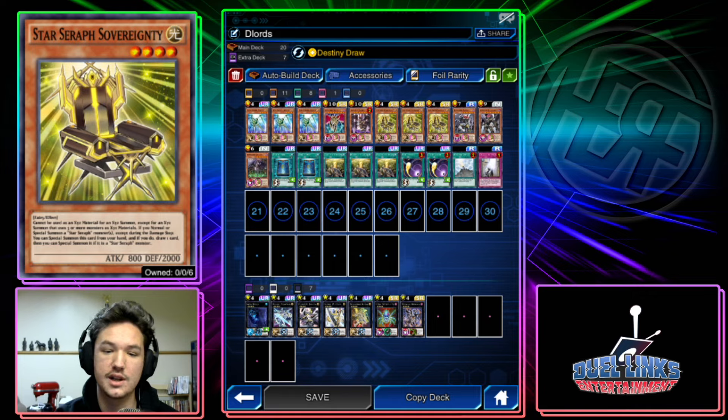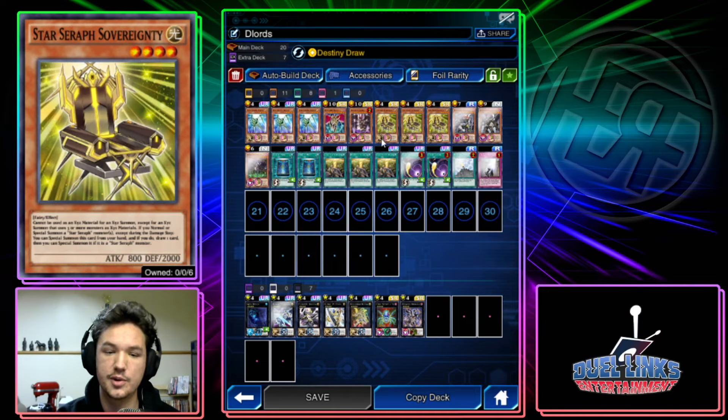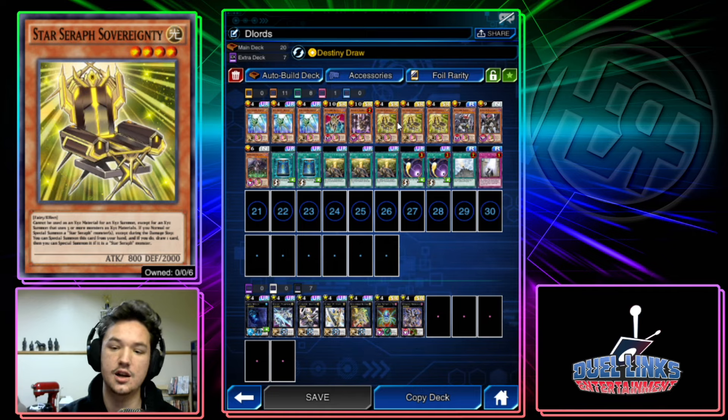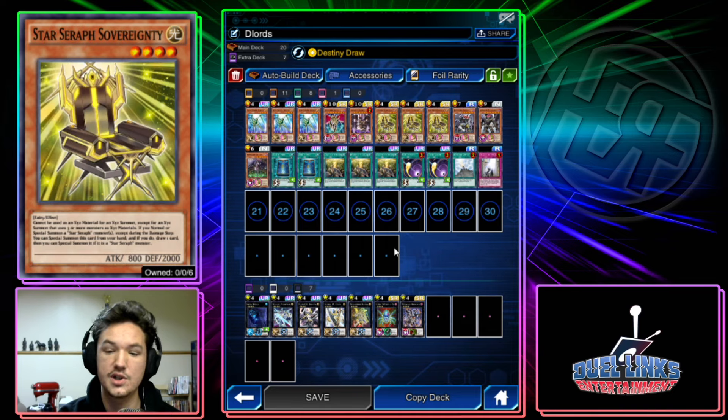The Chair cannot be used as Xyz material except for an Xyz summon that uses three or more monsters. If you normal or special summon a Star Seraph monster except during the damage step, you can special summon the Chair from your hand, and if you do, draw one card. So if you open Scepter plus Chair, Scepter searches a Chair and Chair summons itself — you get three bodies to the field off just a Scepter and a Chair. It's an insane combo.